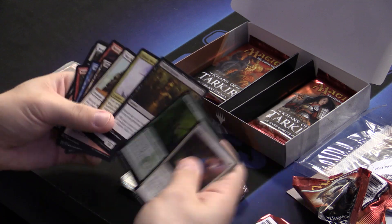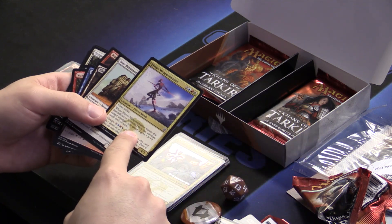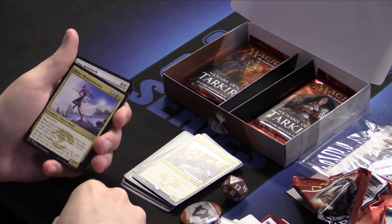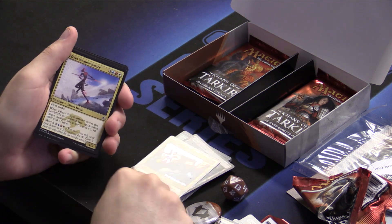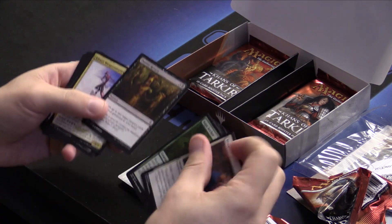Efreet Weaponmaster — I'll mention this guy. If an opponent has a morph creature and they have five mana open — three of which are Blue, Red, White — watch out for this guy. He will kill you. He's a 4/3 with first strike; he'll kill mostly anything like our poor Khan, and he'll give another guy a buff. Watch out for that guy.